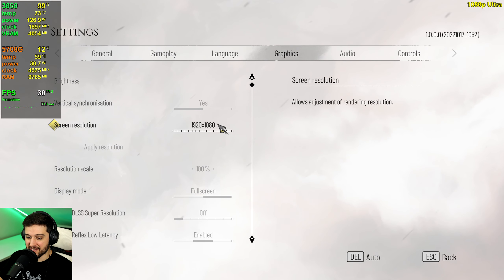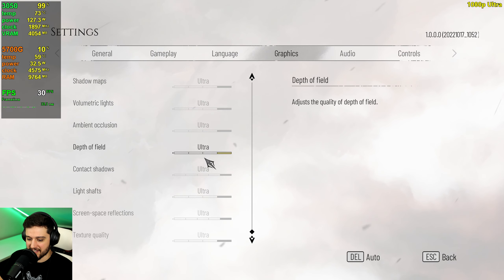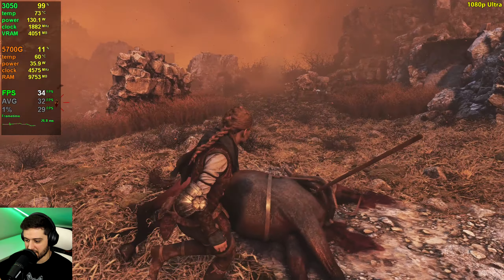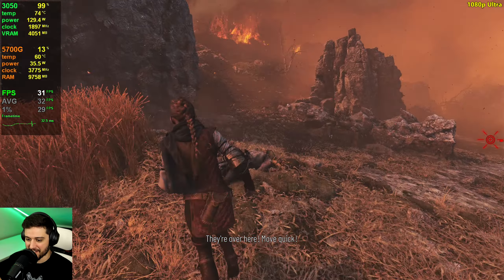First, let's go through the settings. I'm playing at 1080p — the adequate resolution for a 3050. We're using ultra settings right now, but these are insanely intensive, so we'll definitely need DLSS and lower settings later. I'm switching to a controller since at 30 FPS it's a console-like experience. We're already dropping into the 20s, especially with a lot of vegetation — this becomes extremely intensive.